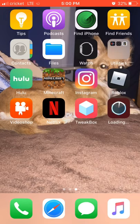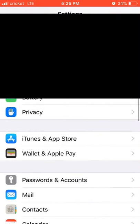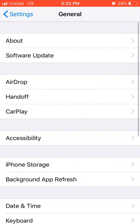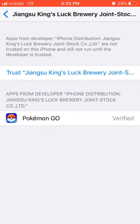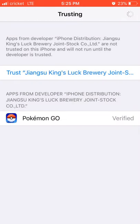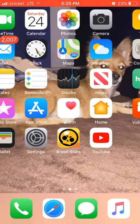I just finished downloading. Now go to Settings right when it finishes downloading. Go to Settings, go to General, go to Profile and Device Management. Tap this one — it's called Jin Su King drug brewery. Press Trust, Trust iPhone, and then press Trust.